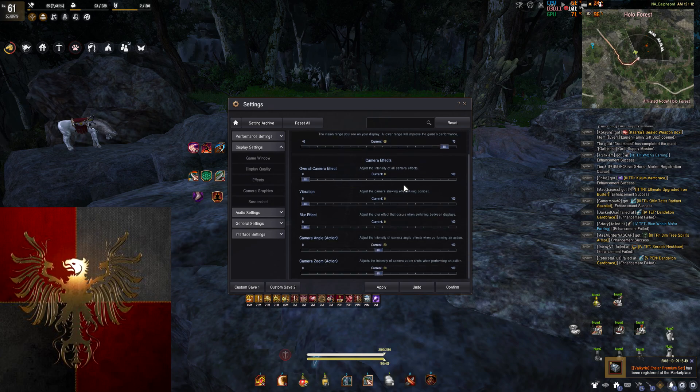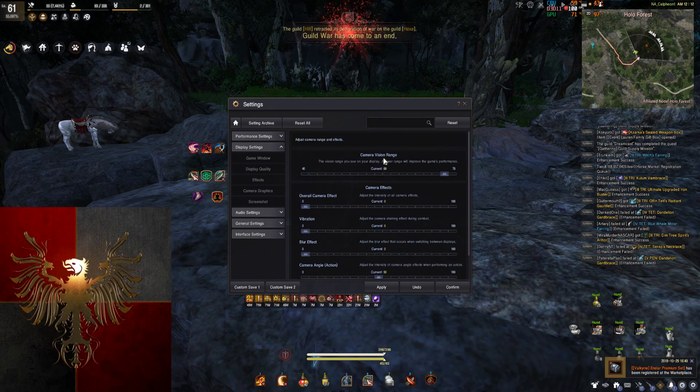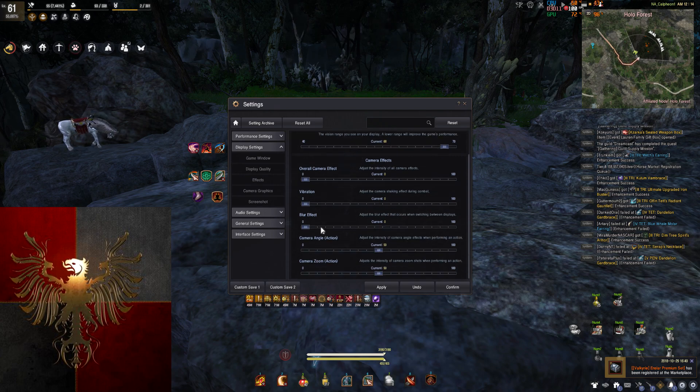Camera Graphics. My vision range right now is at 68 and I pretty much just leave it here at all times. All this other stuff is turned all the way down. Camera Angle Action — I have no idea what this is, I've never touched it so I just leave those.